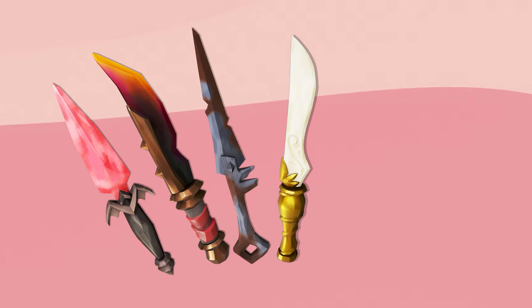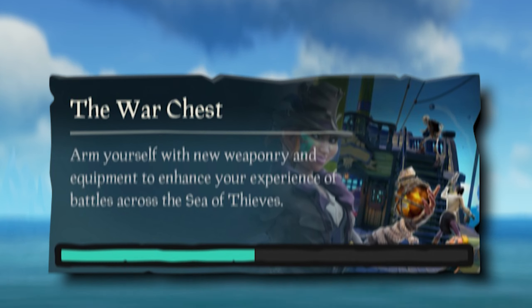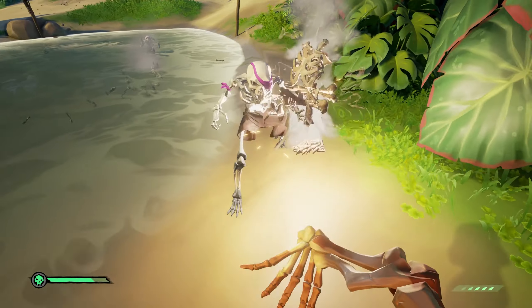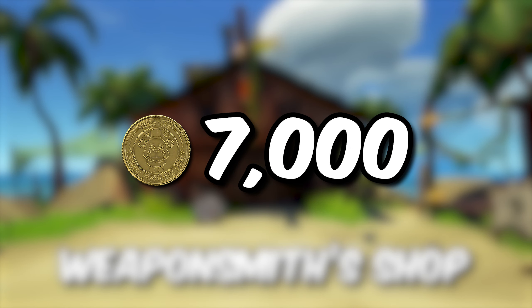That leaves us with just 7 knives that are locked behind some kind of challenge. Four of these knives come from completing various War Chest Commendations. First up, we have the Cartographer Throwing Knives, which require you to complete the Commendation Triple Threat Thrower by defeating 3 skeletons with the ranged throwing knife attack without going back for ammo. After this, you can purchase them in the Weaponsmith Shop for just 7,000 gold.